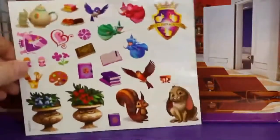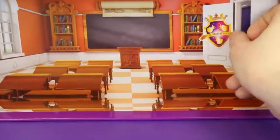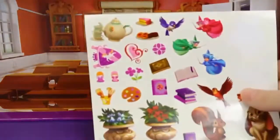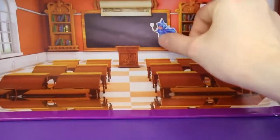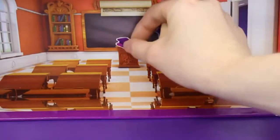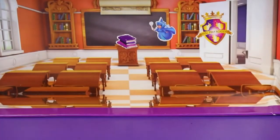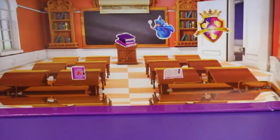Now for the classroom! Look at all these stickers we can choose from! First I'm going to put this school logo on the door, and then what else can we put on there? Of course you need a teacher, so we'll put a fairy there! We could also put some books, because every classroom needs lots and lots of books! So we're going to put books on the teacher's table and on the student's table — that looks good!